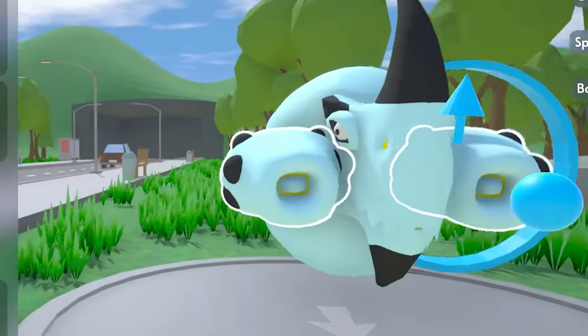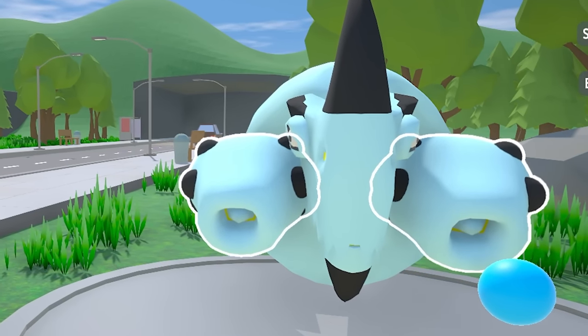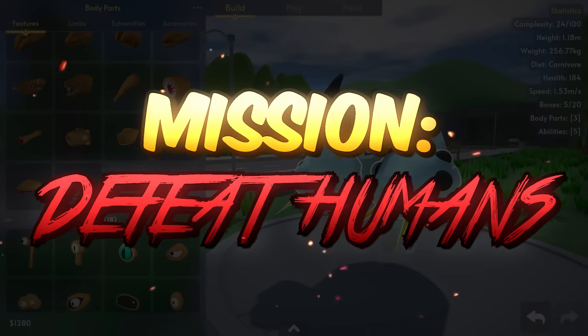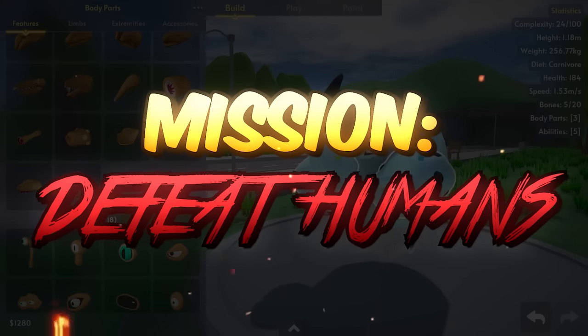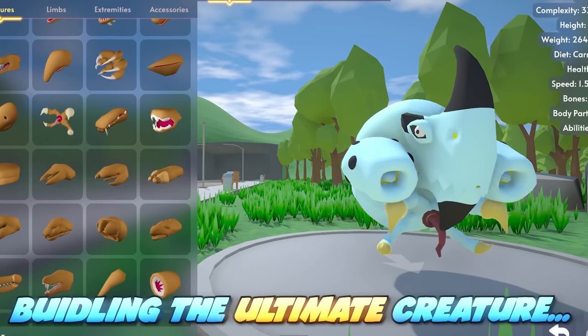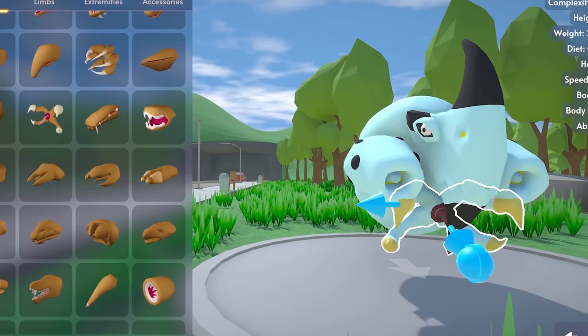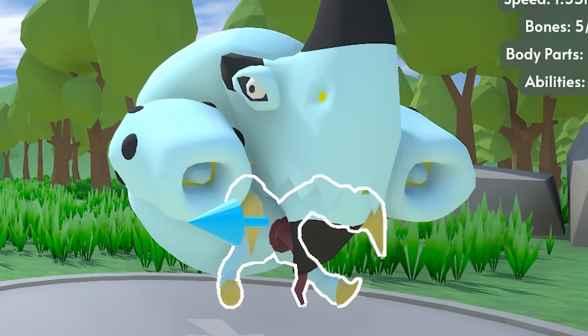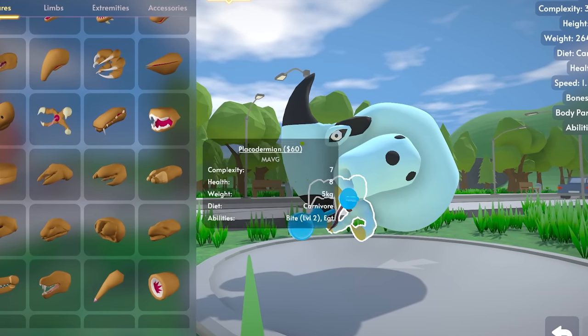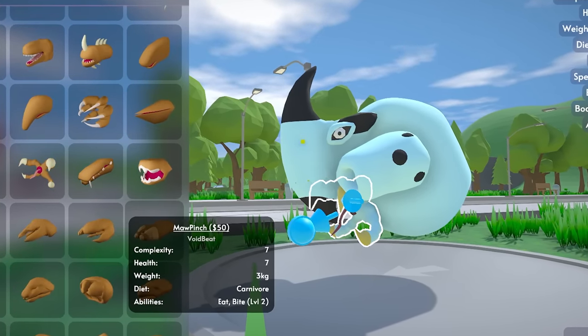Here we have two other flamethrowers that I'm going to try and point in the right direction. The goal here is to be able to defeat the humans without too much struggle. Let's go with the Face Blesser next. This thing can spit and it can also growl and bite. I think that's going to be a good one. We're going to have to test this out to make sure that the spits, the bites, and the fire all go in the right way.